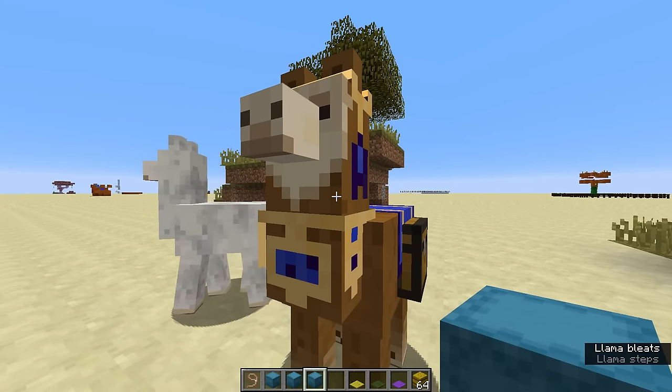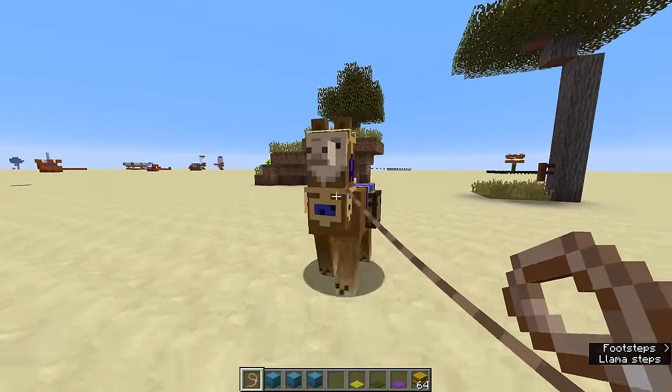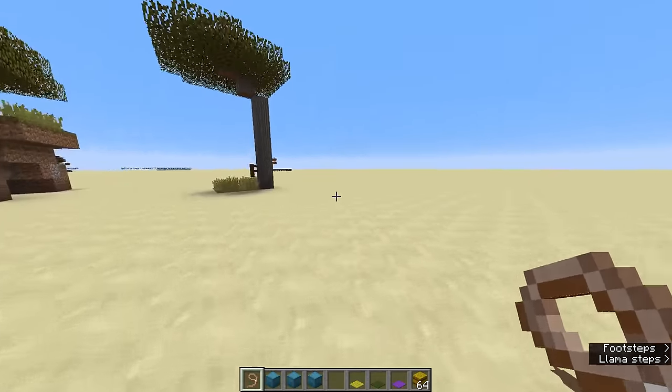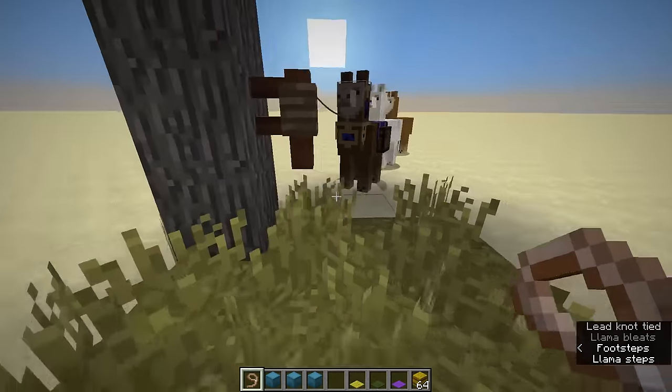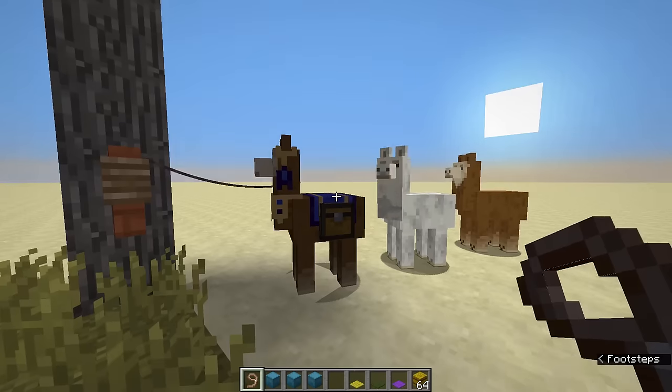What you can also do is get yourself a donkey, sit on top, take a lead, attach one of the llamas, and the rest of the caravan will follow. That's everything you need to know about storage and how to transport it without minecarts or anything fancy — just using llamas.